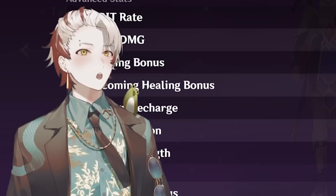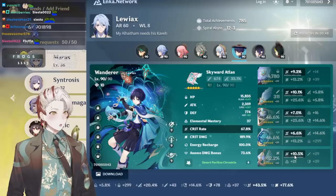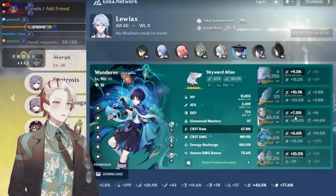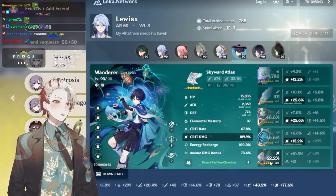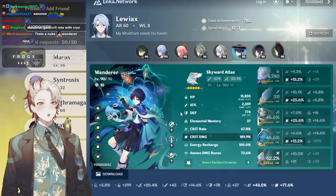Wanderer, Worm Skyward Atlas, Worm friendship 10, triple 9, 67/190 with four Desert Pavilion. How's your crit rate? Your crit damage is insane. Wait — what is that feather, what is that timepiece? Who did you rob for these pieces? On four-piece Desert, that's 40 CV and that's 46 CV. Personal preference: crit rate mask with 25-30 crit damage and you're done. Actually, if you infuse with cryo you get crit rate, never mind — you're fine.